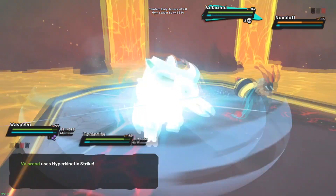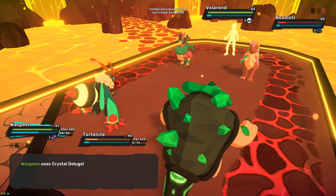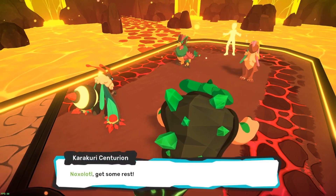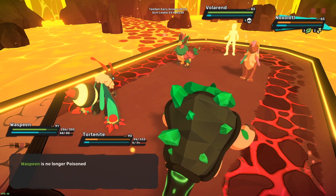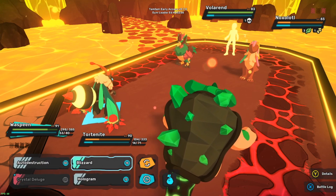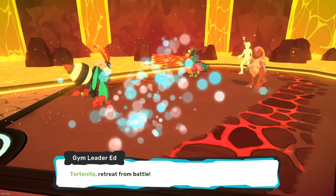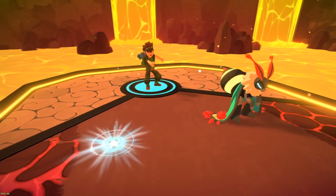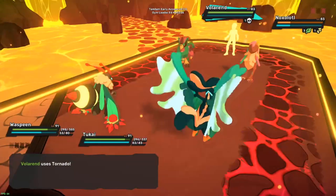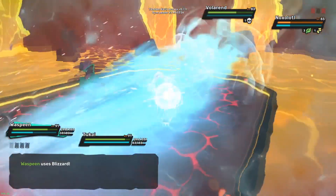That's gonna hurt. That Ballerend's got nothing to lose now. I'm gonna finish that off and switch to Two-Kai - it's not gonna get hit by the poison type. Ballerend's poison type, but I don't think it'll use a poison type attack. Ballerend is dead next turn, Noxolotl's dead this turn - and there we go, we come out with the W.